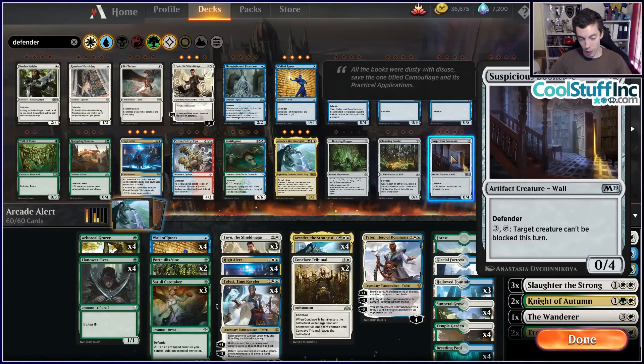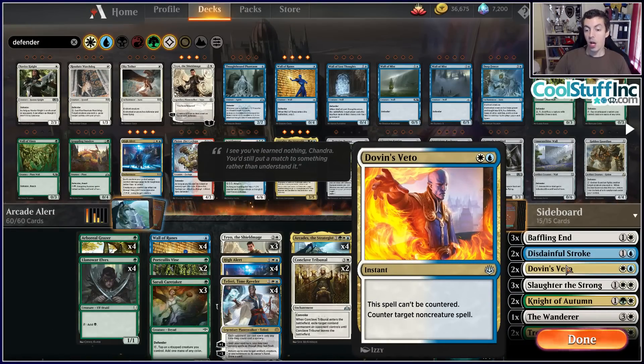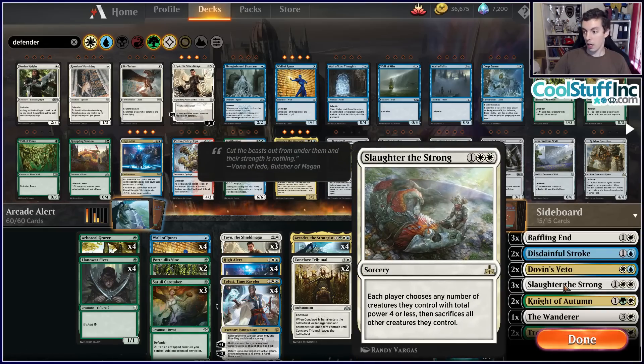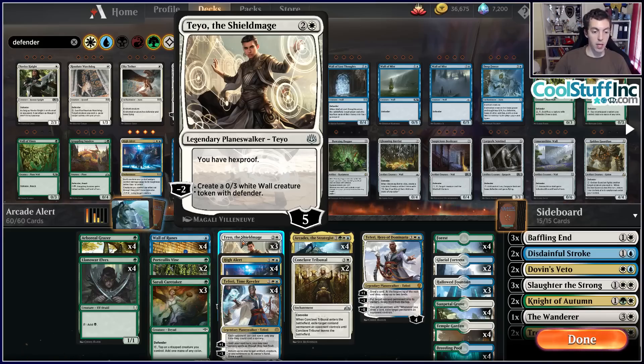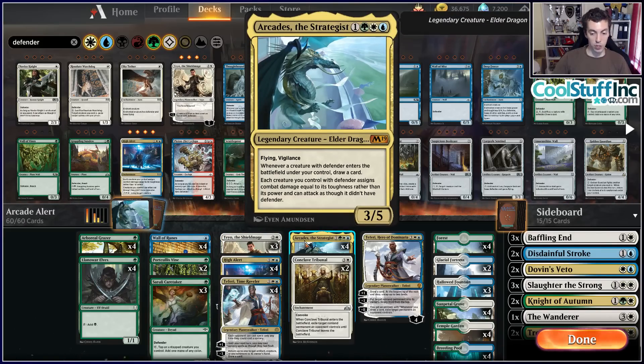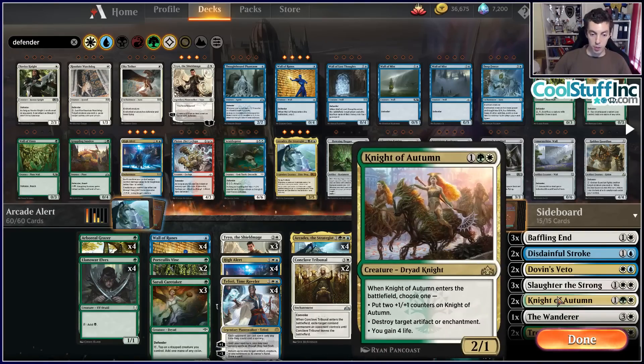The sideboard has some really cool ones. Baffling End, Disdainful Stroke, Dovin's Veto — common cards you see in sideboards. The most exciting one is Slaughter the Strong. This card is awesome in this deck. The combined power of all of our creatures is usually going to be four or less. If we have a Llanowar Elves, a Wall of Runes, a Portcullis Vine, a Caretaker, a Teo Token, and an Arcades in play, that's a lot of creatures and none of them die. Four total power — phenomenal against any creature deck.